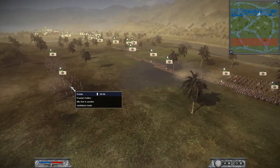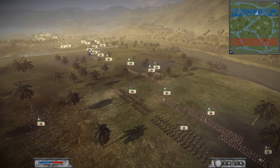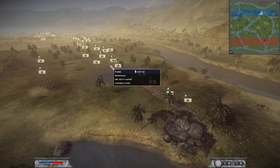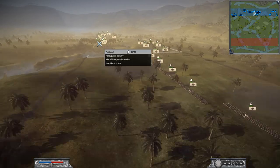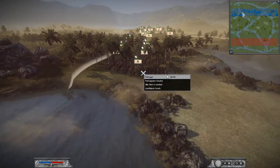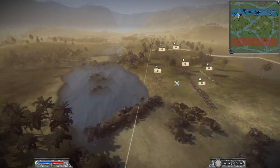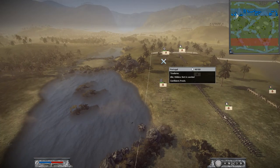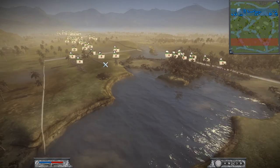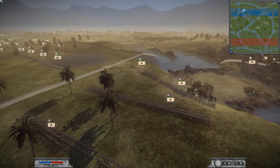So I got my usual Prussian build: 4 Prussian Fusiliers, Lifeguard, 8th Life, and a Footguard. 4 Husars, and the rest being Musketeers and then a regular general. And then Elite played as Portugal — looks like he has a lot of Portuguese Cavalry, obviously a whole base of infantry, some Tiradores and some Cazadores. Not much else past that.